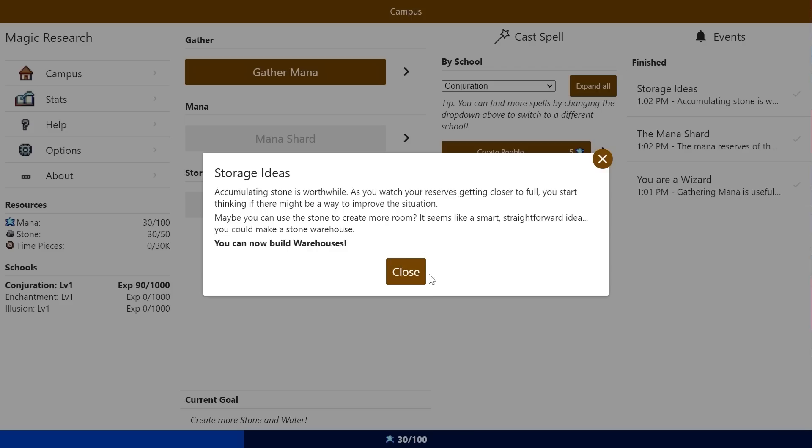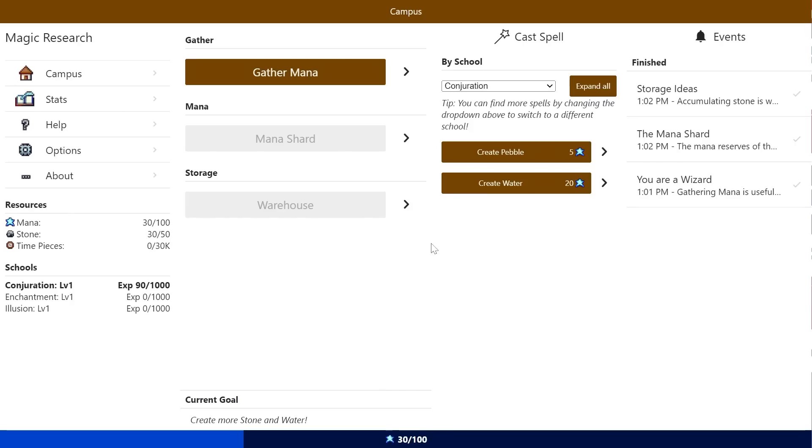Storage ideas: accumulating stone is worthwhile. As you watch your reserves getting close to full, you start thinking there may be a way to improve the situation. Maybe you could use the stone to create more room — a straightforward idea. You can make a stone warehouse. You can now build warehouses.